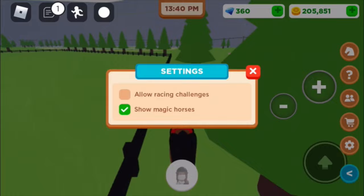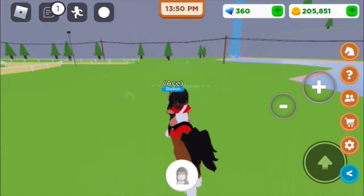Anyway, the first thing — this isn't really a step but just so you know where the horse is — make sure your setting is on 'Show Magic Horse.' You can turn it off for realism, but I'm still gonna get the horse just in case, because I don't know if it's limited or not.